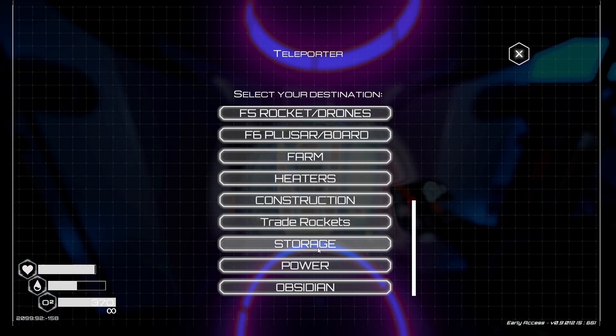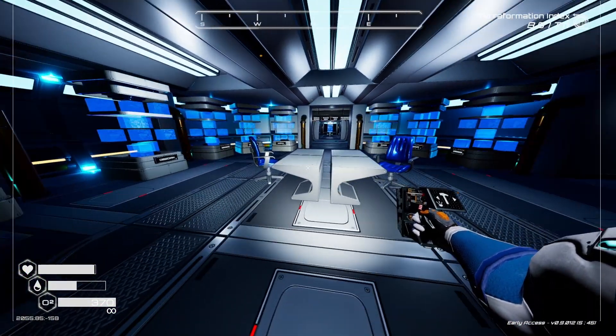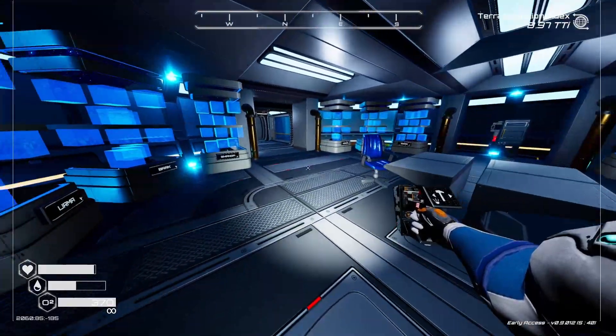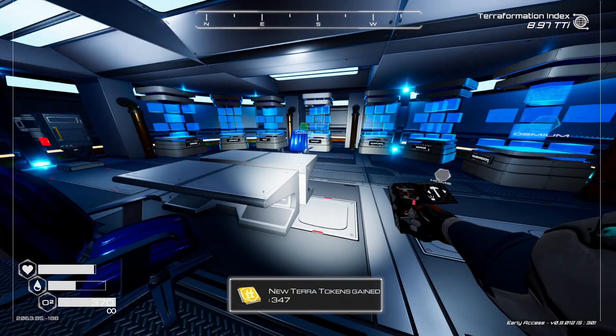I'm gonna show you what I've also done with the storage - I've actually kind of finished it a little bit, made it a lot better. As you can see, you already know about this one here - this is where all the ores are. We've got the seeds over here and I've actually put some desks in there. I don't think I'm gonna do too much with that - I might put something on the tables, I'm not sure yet.